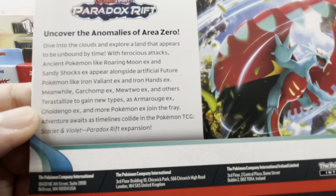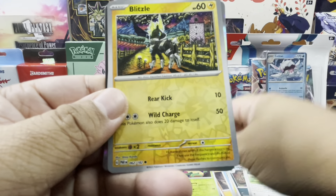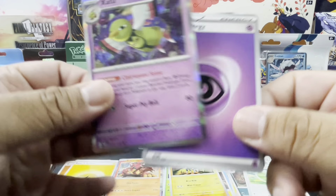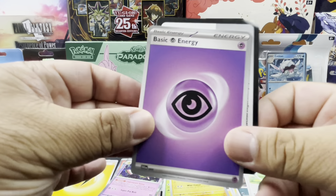Pack two: Jirachi, Klawf, Parasol Lady, Porygon 2, Durant, Slitherwing, Flittle — and we have a reverse holo Iron Bundle, Cresselia, Cresselia, and a holo Volcanion.